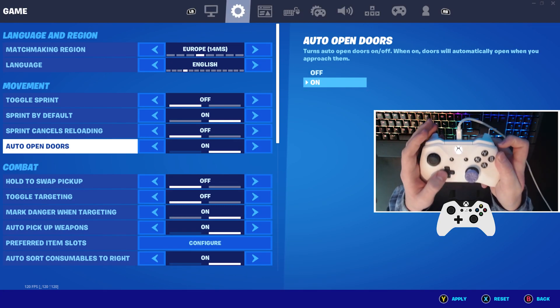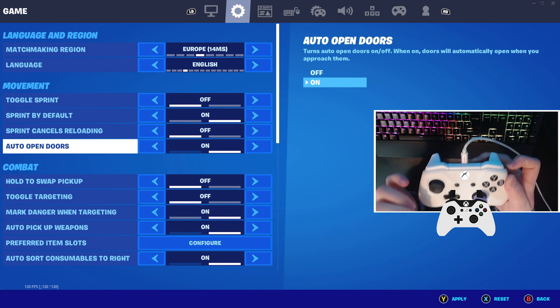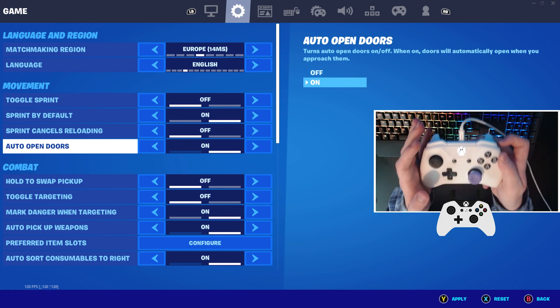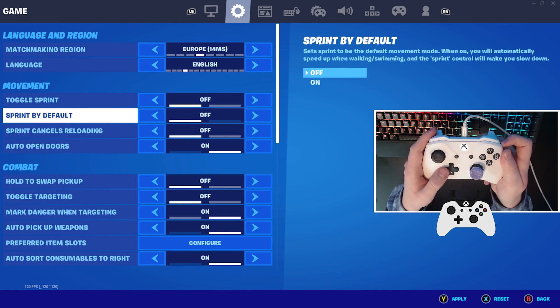Auto-open doors. Now, why is this useful? Basically, when you ever fail an edit — rather than making a triangle edit, you make a wall edit. A door is going to appear, and you can just automatically walk through it if you have the auto-open door setting on.